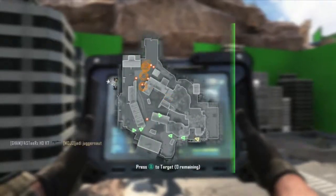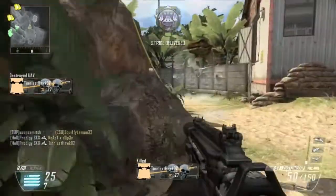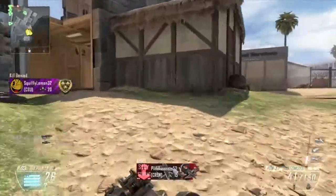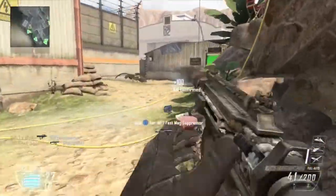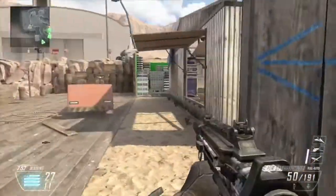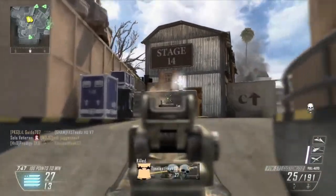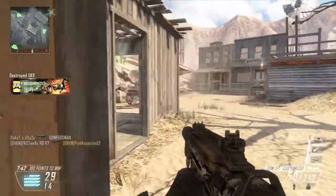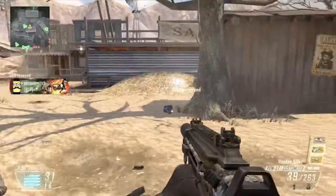On this class I'm using right now I have a claymore. More often than not I actually use EMP grenades — I find they're a little bit more versatile. You can take out scorestreaks, sentry guns, and those little flying things that you get Flyswatter for. You can take those out with EMP grenades. And because I'm using two Perk 1s, I'm using Perk 1 Greed to get the second Perk 1.